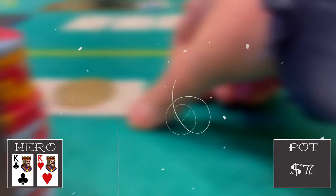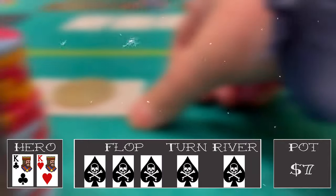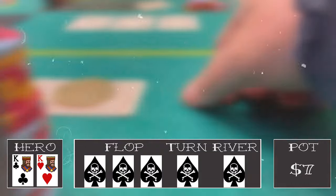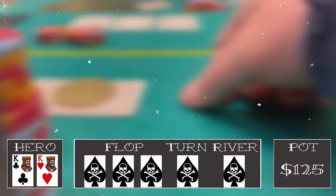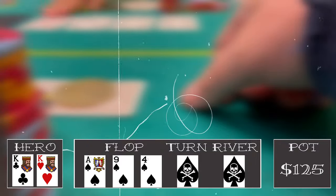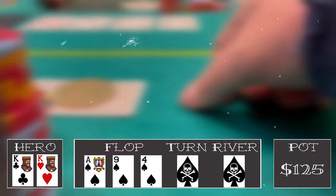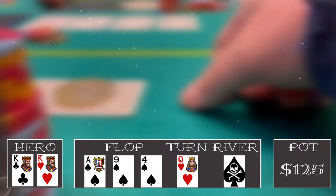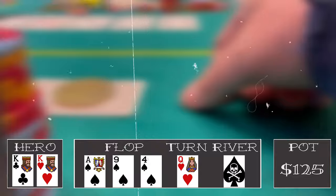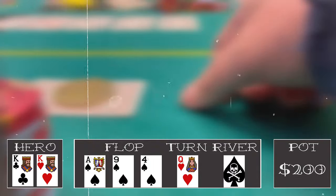Next hand we look down at pocket kings in the hijack. Middle position one and two both limp, I make it 25, and everyone — small blind, big blind, and both limpers — calls. With 125 in the pot the flop comes ace of spades, nine of spades, four of spades. Probably the worst flop I can get — there's an ace and it's a monotone board. It checks to me and I check behind. Queen of hearts comes on the turn. When it checks to me I bet 75 and luckily everyone folds. We take it down.